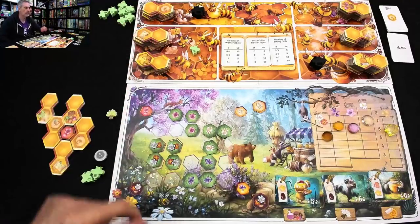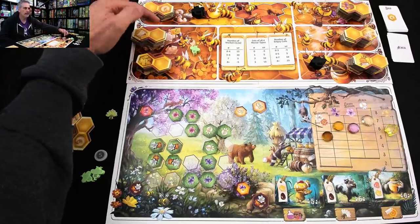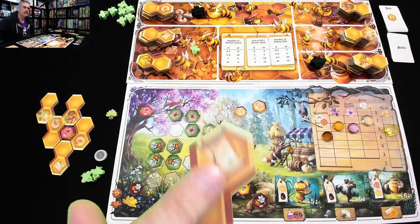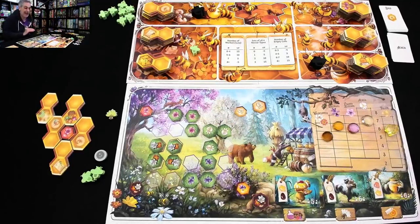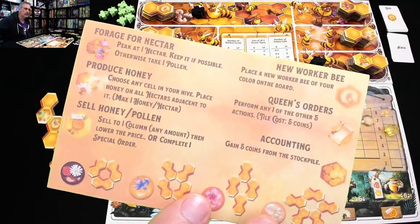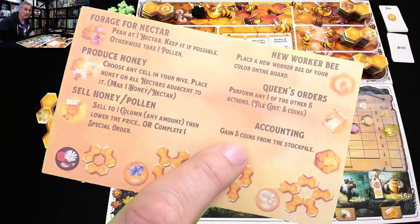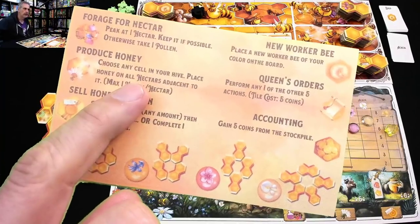I've got a new option — I could come over here and get one of these two tiles. Although the queen's decree tiles are tricky because they cost five coins — I have to give up five points to take one. The reason for that is because the queen's decree is the most powerful action; it's a wild card. It means when this gets activated, I can do anything. The list of all actions includes: forage for nectar, grow new worker bees, queen's orders, accounting which gets me some money, sell pollen, or produce honey.